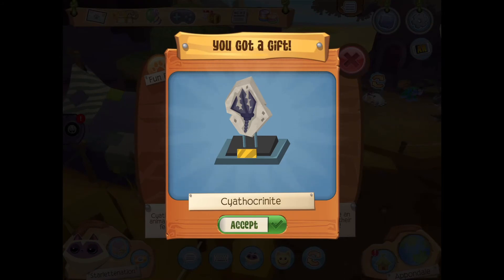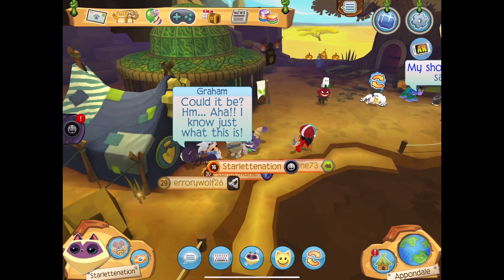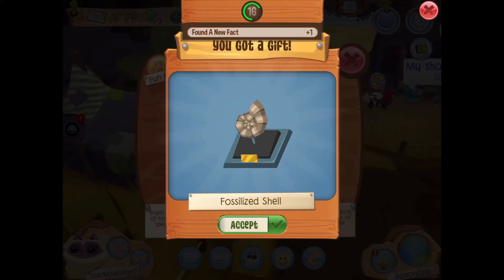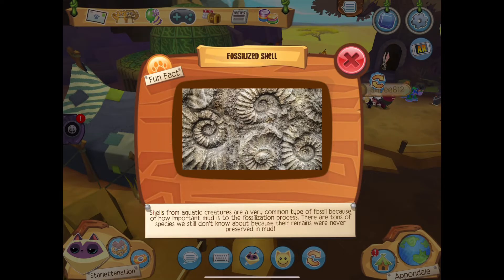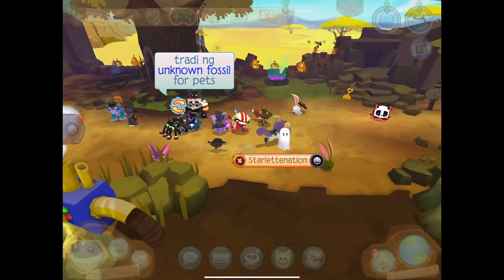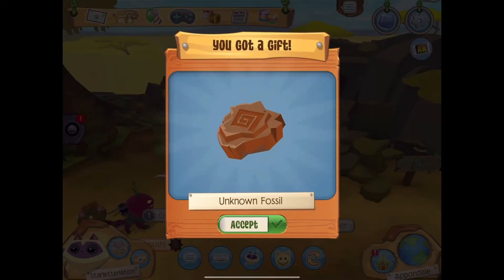Not the citrine dragonite — how delightful! Now let's identify another fossil. Fossilized shell! Shells from aquatic creatures are a very common type of fossil because of how important mud is to the fossilization process. There are tons of species we still don't know about because their remains were never preserved in mud. I think there is a shovel around here — yep, they give unknown fossils, sometimes gems, but they do give unknown fossils.